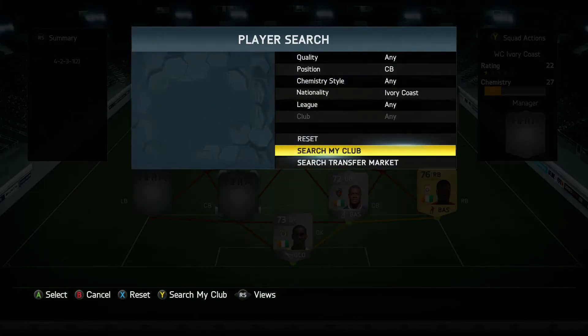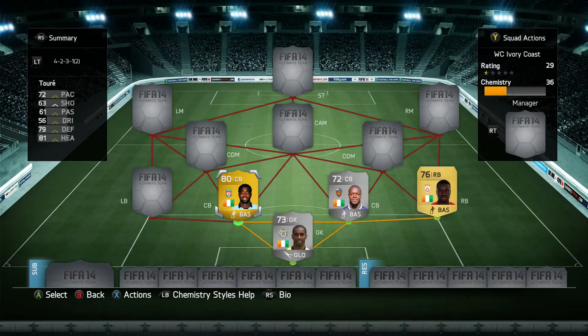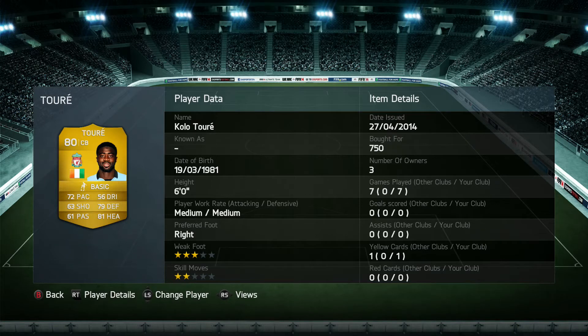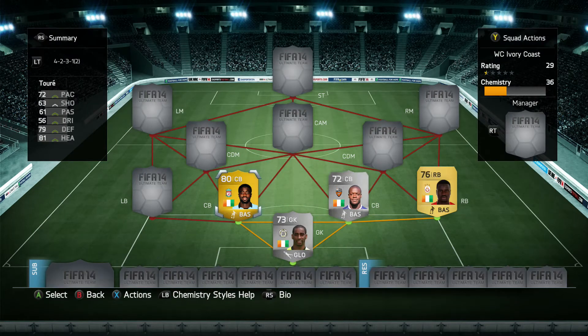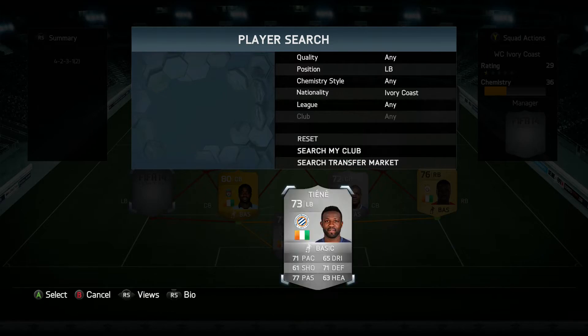Moving on to the other centre-back, we're going to have Kolo Toure, the Liverpool centre-back. 80 overall, 72 pace, 79 defending, 81 heading. Medium attacking, medium defensive work rate, 6 foot. Works fantastically well — decent amount of pace, and these two centre-backs work very, very well together. Overall the defensive ability of this team worked quite well and I was pretty happy with it.